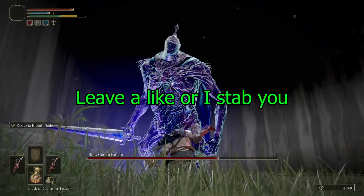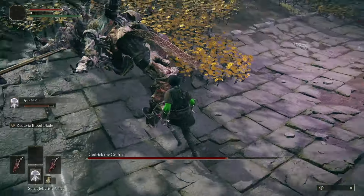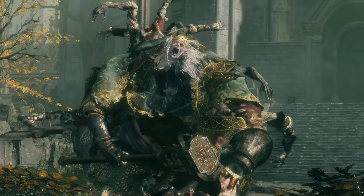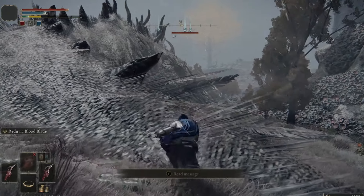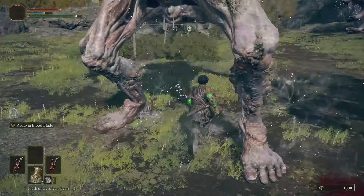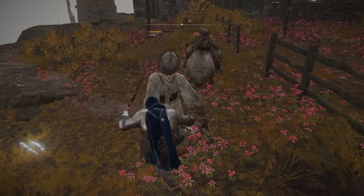Reduvia is a short range slashing and piercing dagger that applies the bleeding effect to a target. When an enemy's bleeding threshold is passed, they will lose HP based on their max health. Because of the short range but large damage potential, it's best used to quickly dispose of single targets, preferably by backstabbing unsuspecting dumb shits.